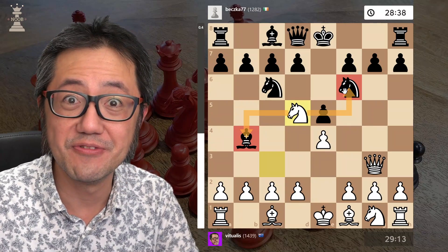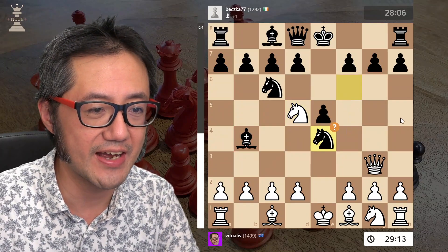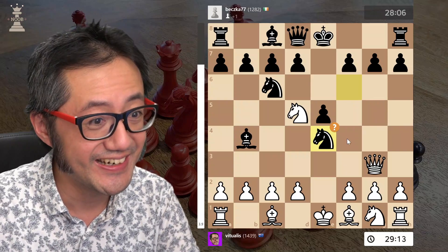Potentially I'm inviting a trade. Black decides to say, looks like that's free and having an attack on the queen. But you can see it's a mistake — it's quite a bad mistake.